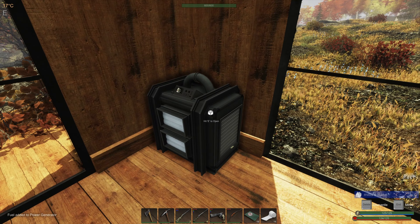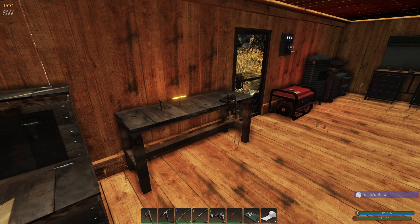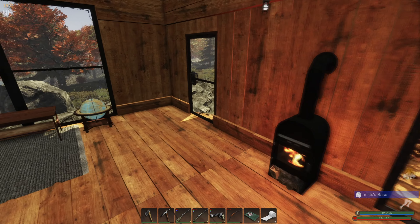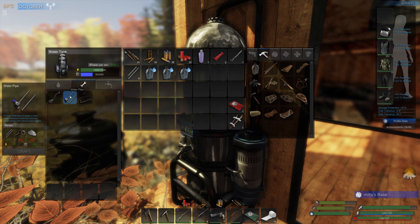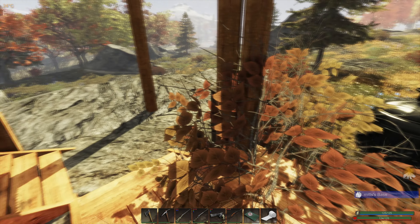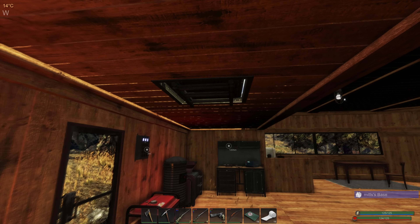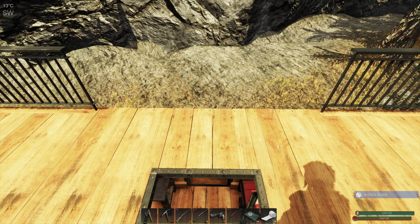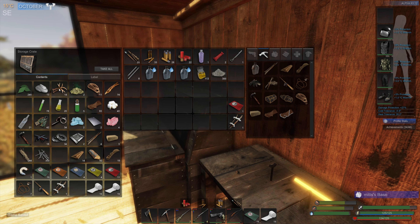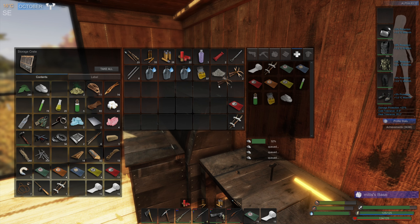Thinking about turning this on but it's so expensive to run, so we'll hold off for the moment. What do I need to make the pipe that runs from this to the plant beds? I think we make it in here. We're going to need adhesive and scrap. Let's grab some ash and make some more adhesive. We also need some antlers, which I do have. We'll do four lots.